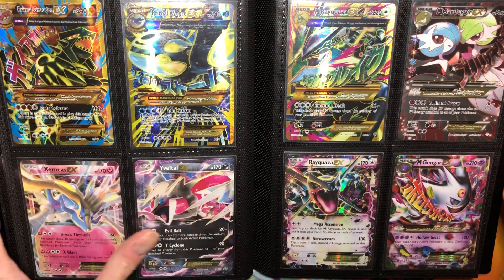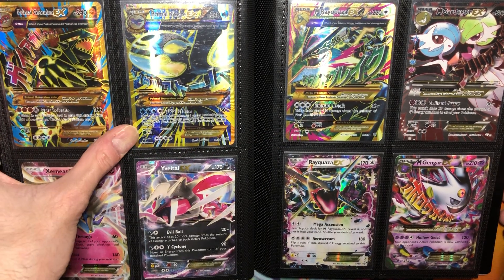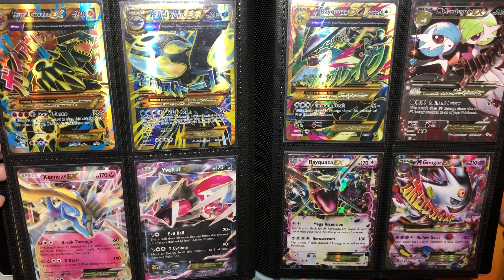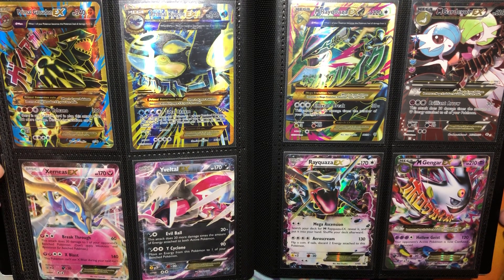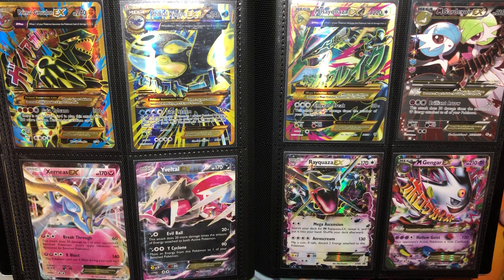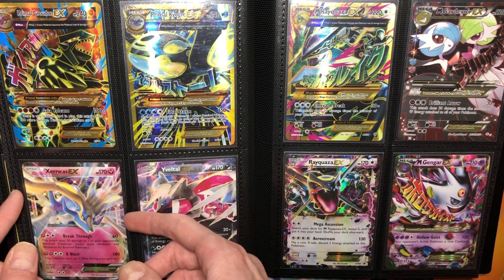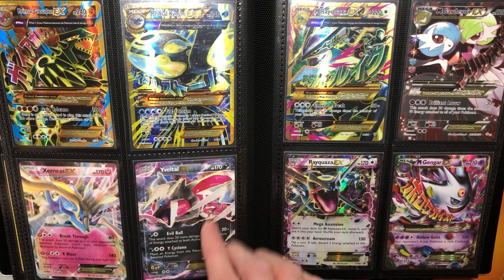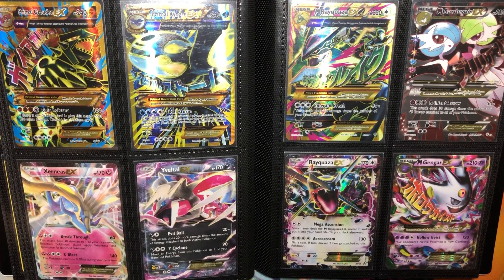Full Arts are next — these are the ones from Ancient Origins. Those are so beautiful. They used to be so cheap — I got them all for less than 20 bucks or something. And then these two came in the tins in English, which is awesome, but in Japanese they're some of the most expensive cards ever made — they were in the Japanese Dream Shine collection. The portraits were insane, going for like 300-400 dollars right now. So glad we got those in English in really cheap tins.